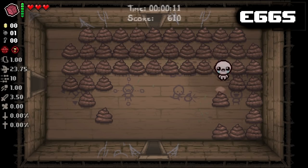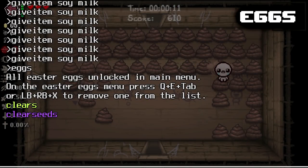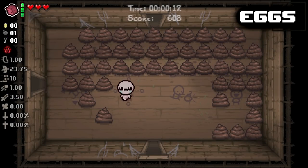Now say we wanted to get rid of it. We could just use the clear seeds command, which is another seed related command. We hit it and then all of a sudden our seeds are gone. So you can put on multiple Easter egg seeds, get those all set up, and then hit clear seeds and they will all be gone. Pretty useful stuff. Very easy to use.